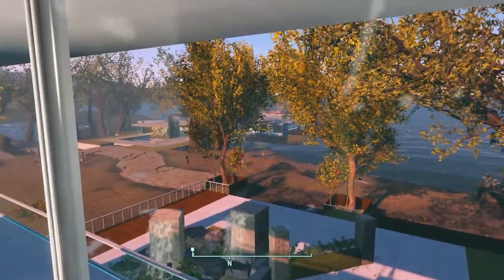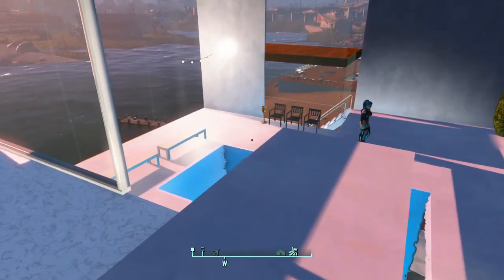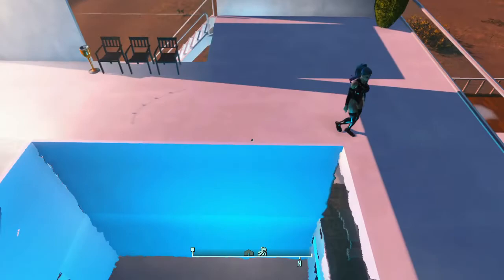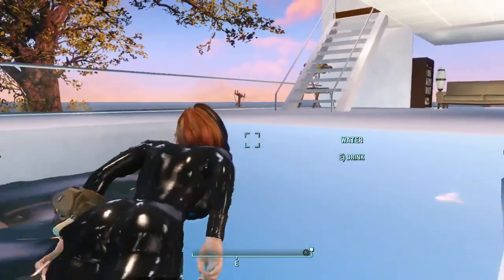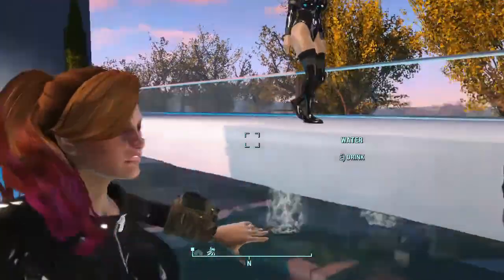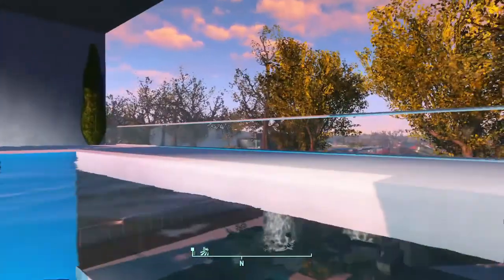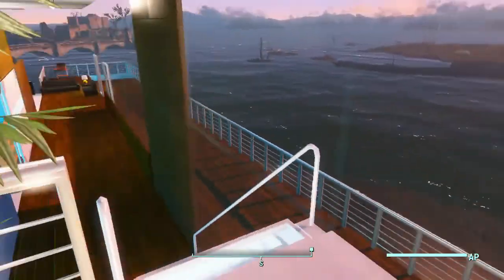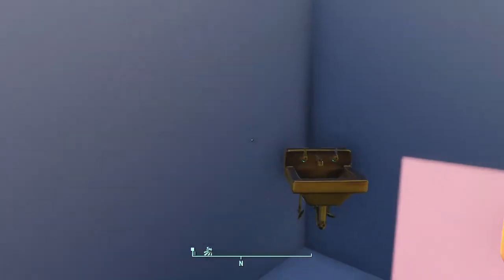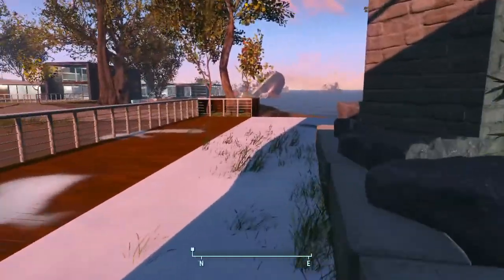There are really nice views out the windows. Here's the diving board — you just jump right down into the water. One tip: you actually have to layer the water. I had to put a second layer of water on the bottom, because if you don't, you just fall through with no water underneath. You can't just put one layer — you need two layers of water.